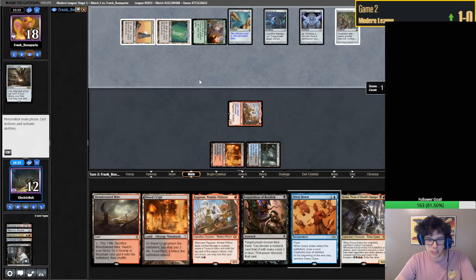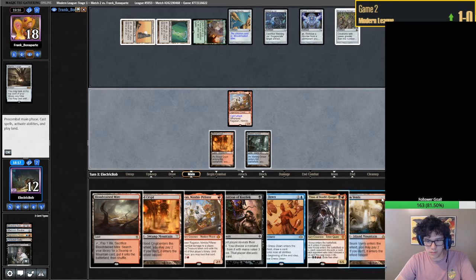Ensnaring Bridge - yikes. Do we have an answer for that card? I'm actually not certain we do. What did we bring in? I don't think we have an answer for that card. I guess we have the Kroxa Lurrus loops - that's reasonable, I guess. It's not the best answer in the world, but it's an answer.